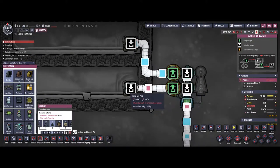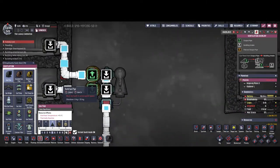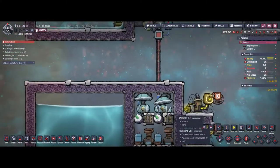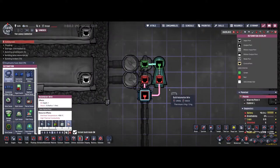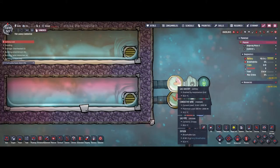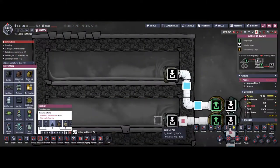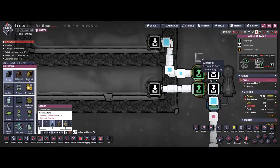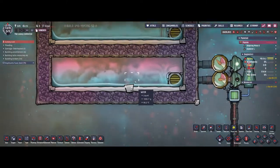Basically, every time the gas pipe element sensor detects hydrogen, the first gas shutoff will open and all the hydrogen will be pumped through these pipes. In any other case — since we only have two gases in this sealed room, hydrogen and oxygen — we use a NOT gate to open the other gas shutoff and pump the oxygen into the top room. As you can see in the gas pipe layout, the gases are perfectly filtered with no situation where they could mix.